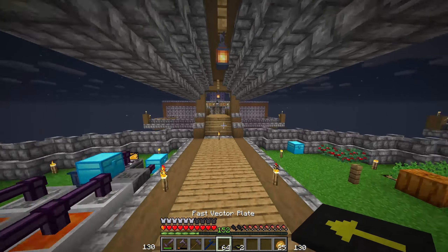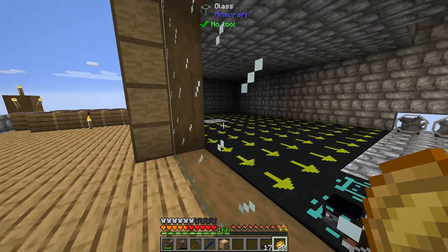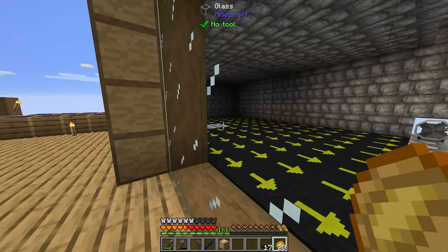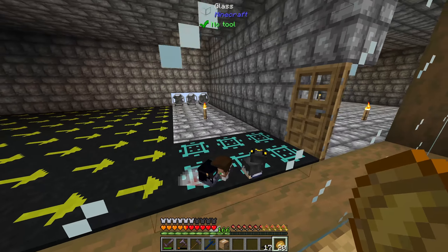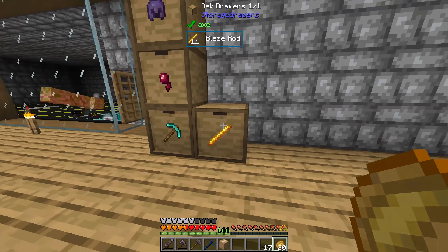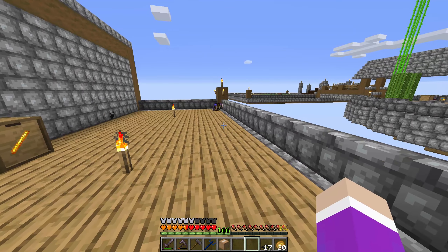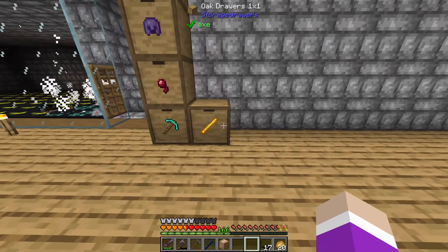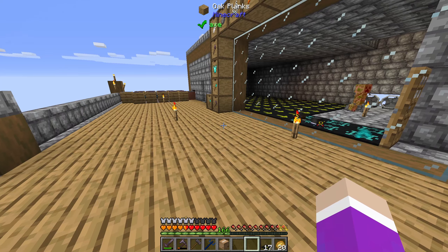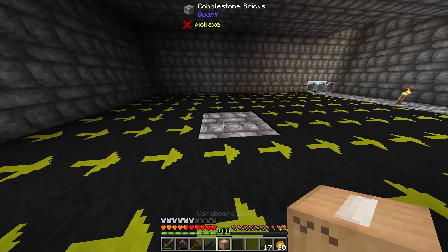I'll go over here and put the vector plates all down. The blaze spawner spot is ready — I've cleared out this side of the wall so blazes will fall across, get pushed into the damage traps, and die. I set up the drawer here to hold blaze rods. The only thing is there are no ender chests, so we have to manually bring blaze rods over to start generating mana for our Botania setup.